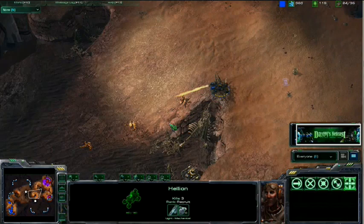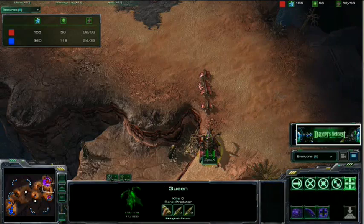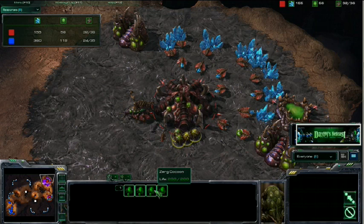Over in Zpux's land — opening up the resource counting station for reference — Zpux is transferring a queen, has this second queen already up, and is getting more drones. Notice that these four drones have the same starting time. This is because these four larvae just popped off the hatch, and that's a pretty key timing for any early push — knowing when the larvae just hit the ground.